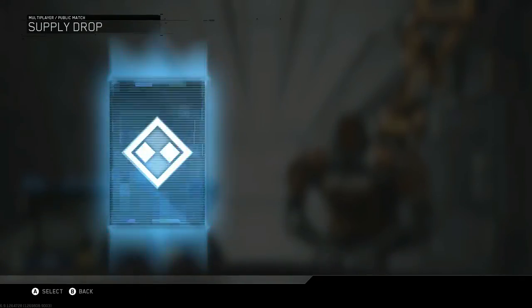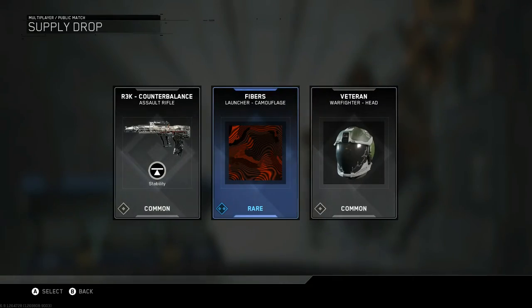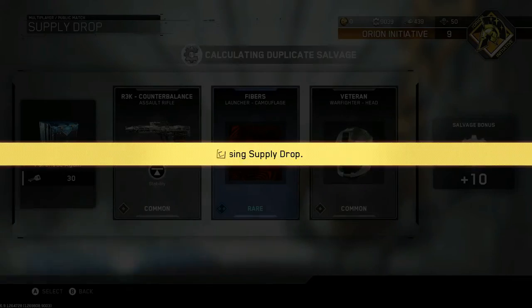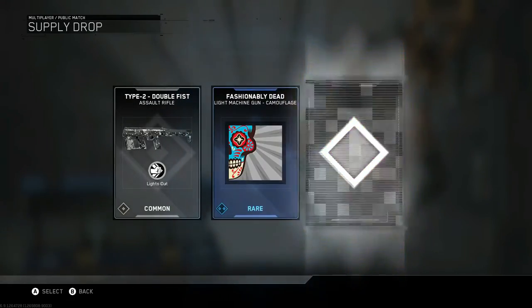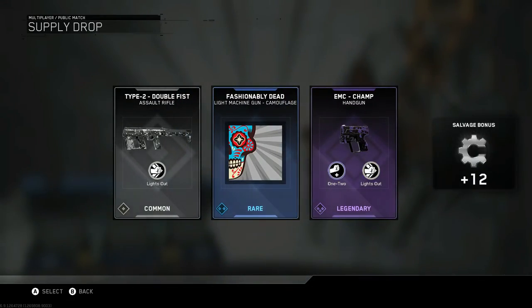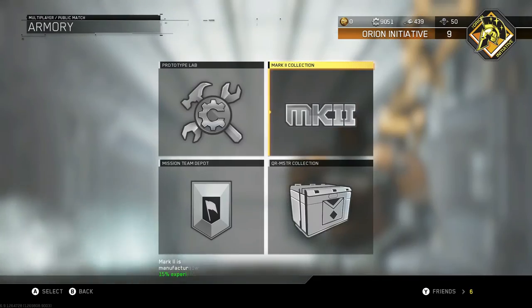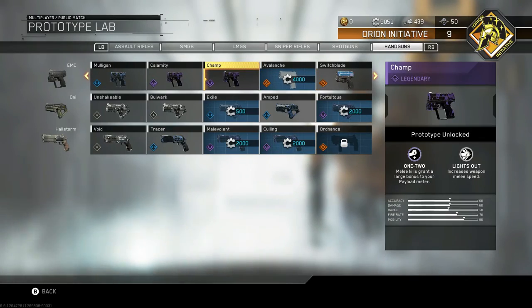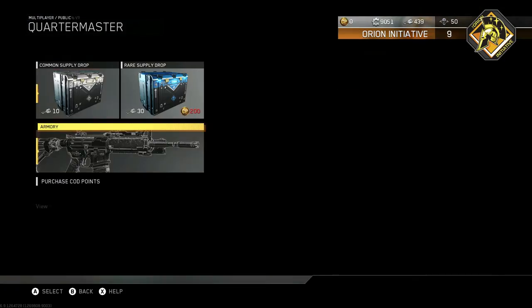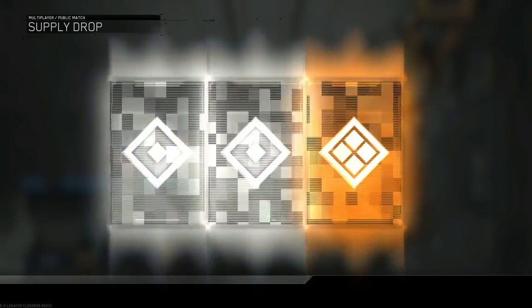I don't care about these calling cards. Quit putting so much dumb stuff in these drops. Oh come on. Type 2, Fashionably Dead, and EMC Champ. What's 1-2? Sorry that I keep going through and checking these out. 1-2, melee kills. Nothing that big there - I thought it might have been cooler than what it was.